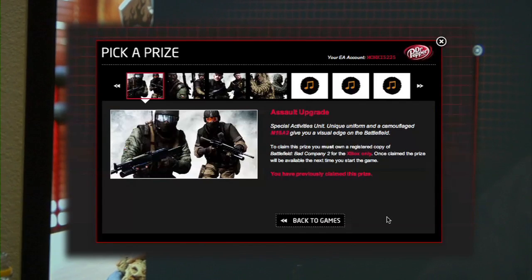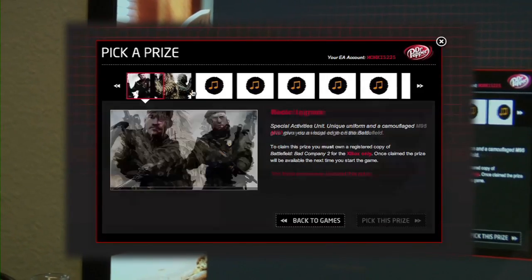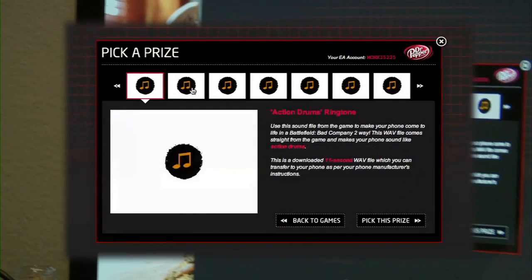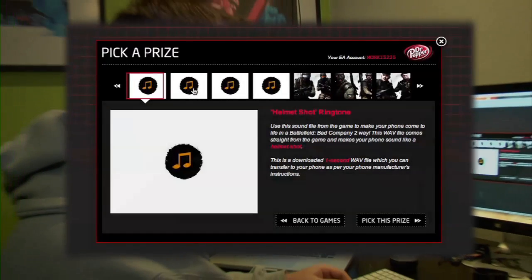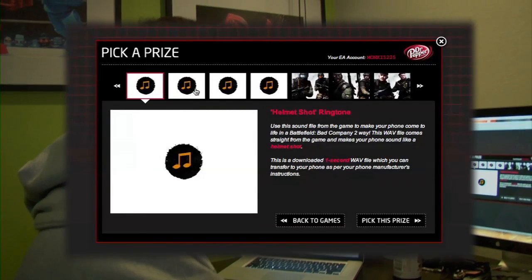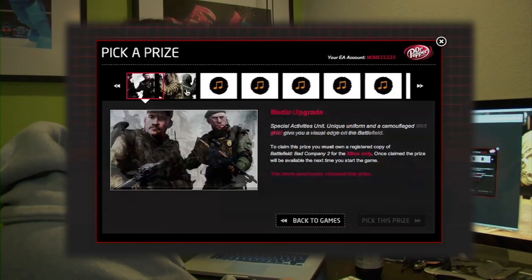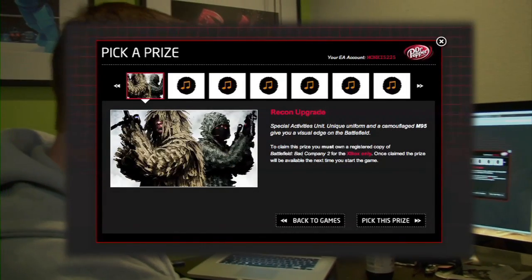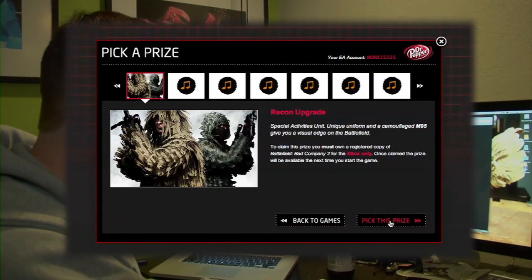Hit 'pick this game.' All the other games also have downloadable stuff too. So here we go — we've got Assault Upgrade, Engineer Upgrade, Medic Upgrade, Recon Upgrade. And there's also a whole bunch of ringtones you can download. So I guess these are other prizes you can win — if you want a Helmet Shot Ringtone, you can select that here. So we'll go ahead and pick the Recon Upgrade because I haven't gotten that one yet, and then we're going to hit 'pick this prize' in the bottom right corner.